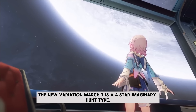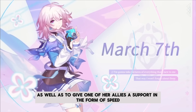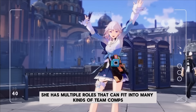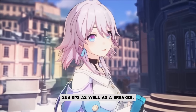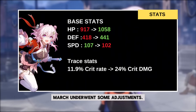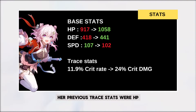The new variation of March 7 is a four-star Imaginary Hunt-type character. She is capable of dealing a great amount of damage as well as giving one of her allies support in the form of a speed boost and additional damage. She has multiple roles that can fit into many kinds of team comps, from becoming a hyper carry, sub-DPS, to a breaker. Starting from her base stats, March underwent some adjustments — both her HP and defense were slightly buffed, while her speed is slightly nerfed.